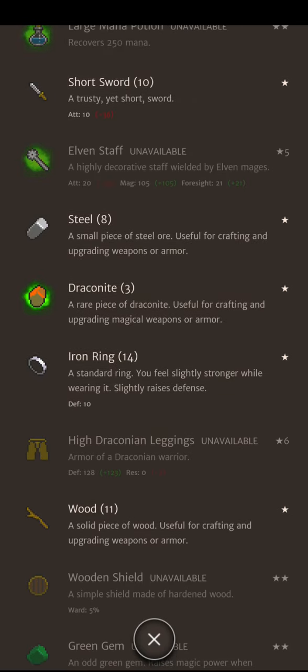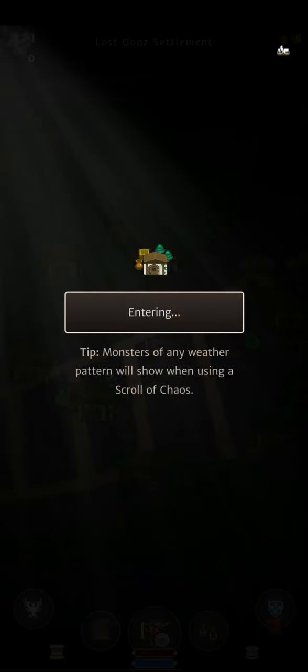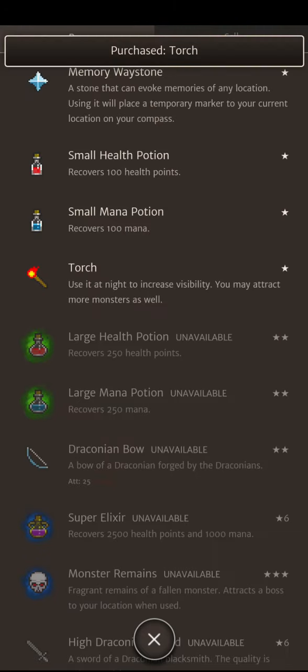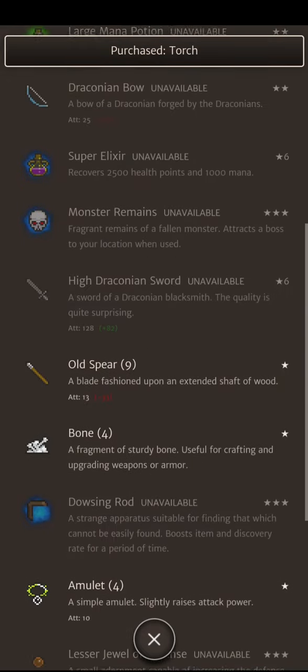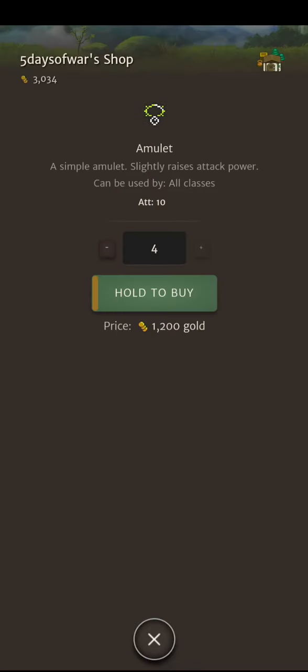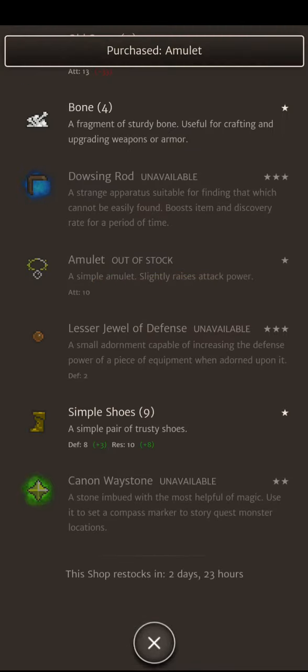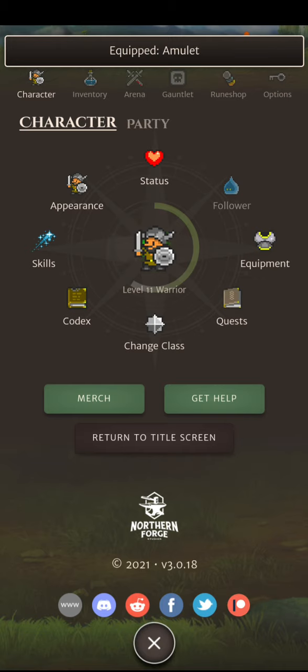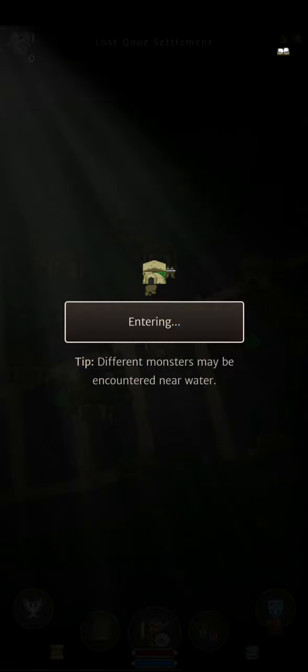Standard ring — you feel slightly stronger, slightly raises defense. Nah, not really. Let's buy a torch so we can see more. Slightly raises attack power. Those shoes are much better, but we don't have enough. Let's buy one of these amulets — can we use that? We can. Nice. So now we get attack plus ten, which is really interesting and really good.